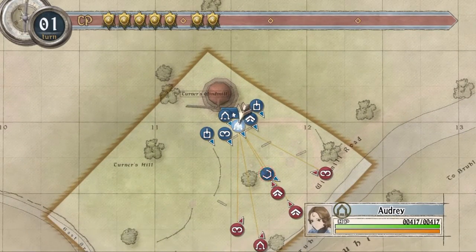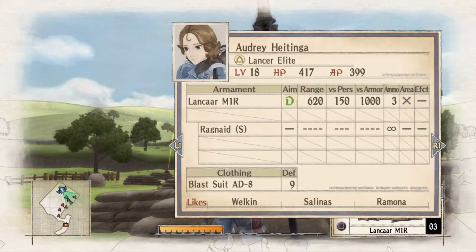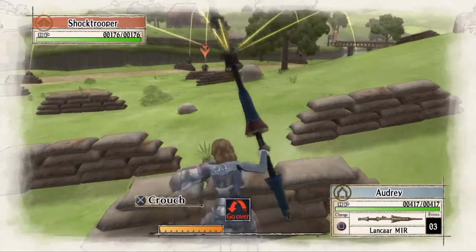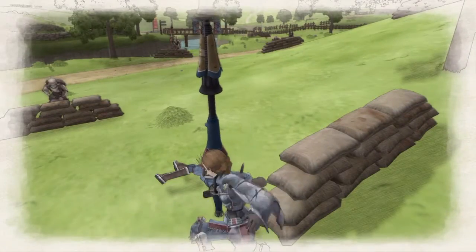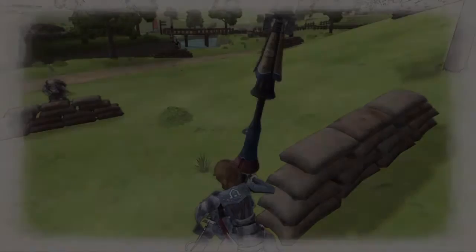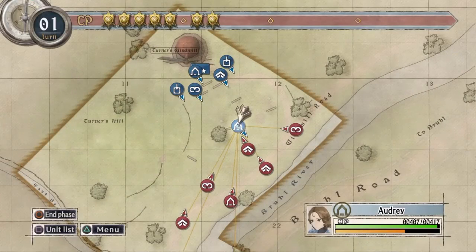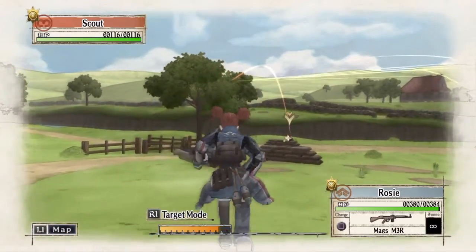Basically every deployment equals one point towards unlocking a character's hidden potential. I'm showing you here that I don't have it unlocked — it's the top two roles. Various actions net you points; you see me picking her up — that'll take me to the five points I need. If I did another revive I wouldn't get any more points from it. Kills are two points — if a character gets a kill, no matter how many kills, it's only two points total.